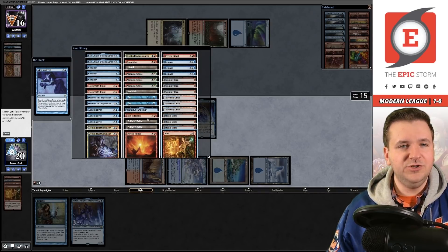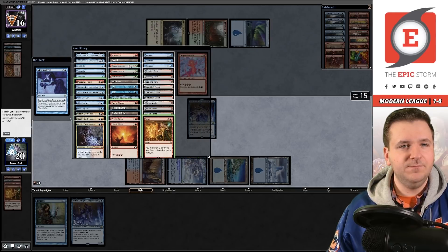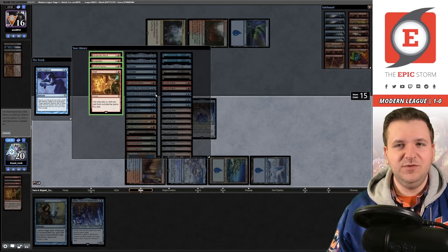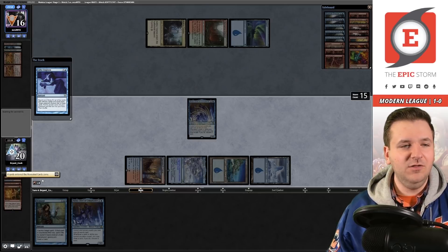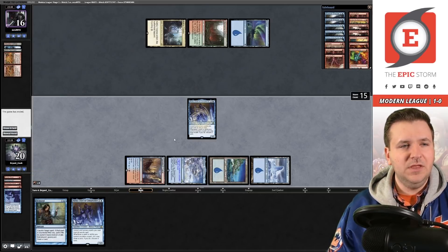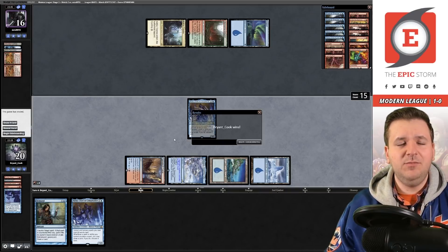We Wish, then Past in Flames, Ritual, Grapeshot — it doesn't really matter what you do here because we have Grapeshot over in exile from Wish. Opponent concedes. Game one over RUG Cascade or Shardless RUG — whatever your heart desires.